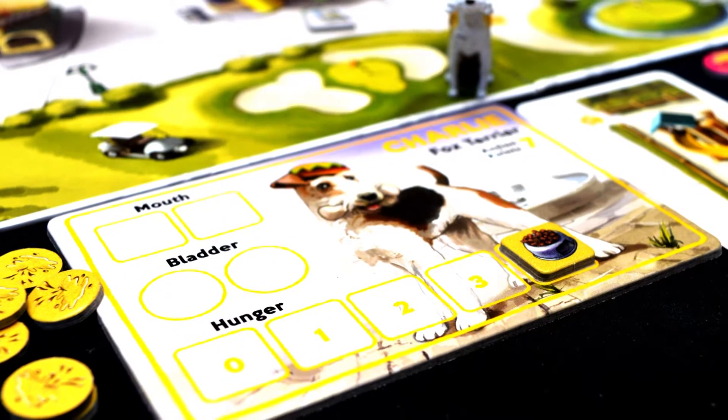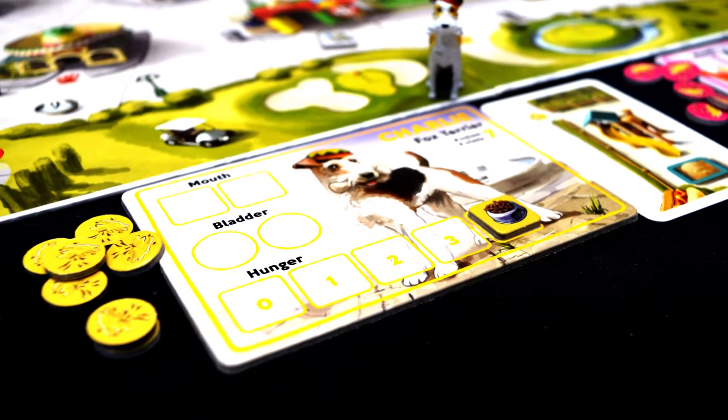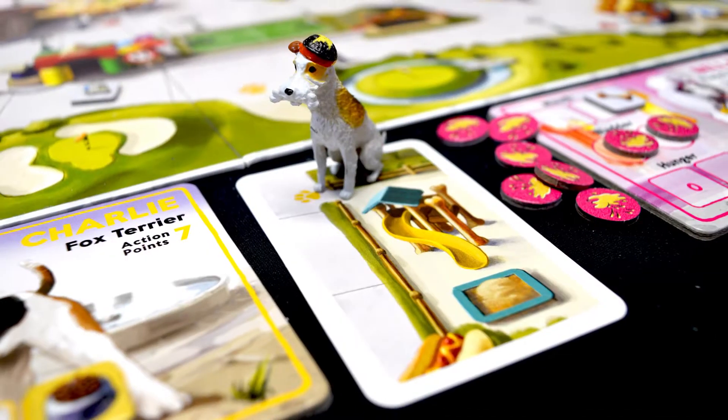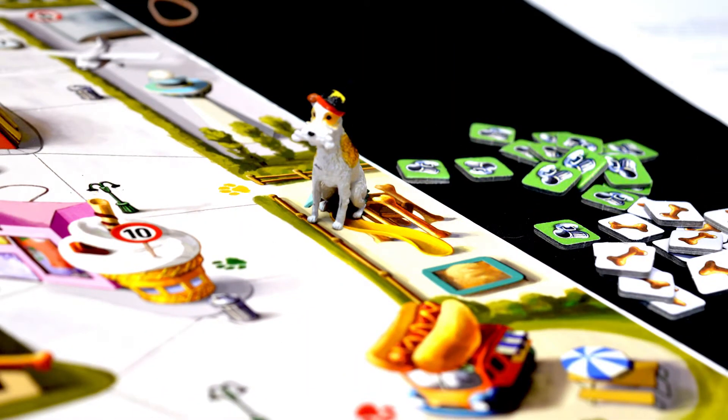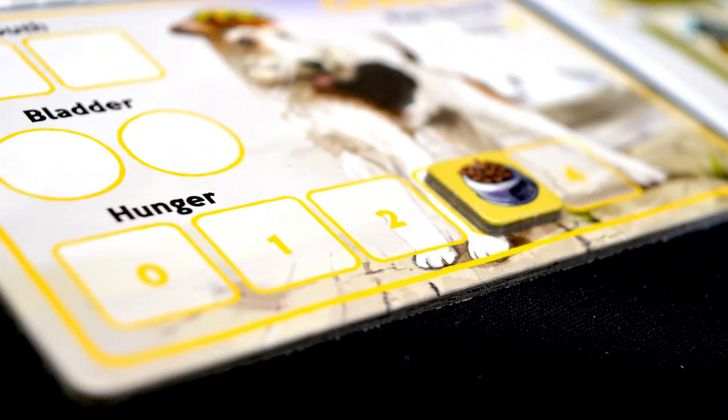First, everyone selects a dog, getting their matching player board, dog figurine, deck of cards, and tokens. Then players start on a random den. Before embarking, each dog on their turn must spend a food. If they don't, they get sent to the dog shelter.